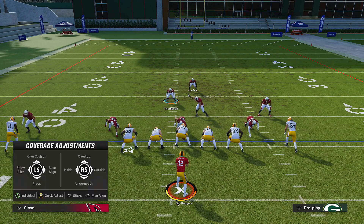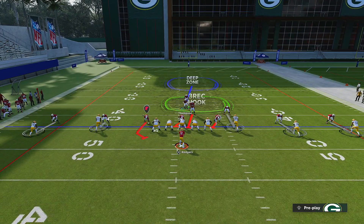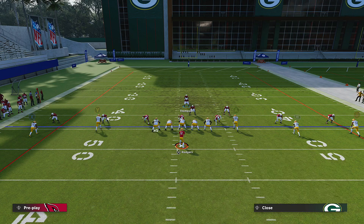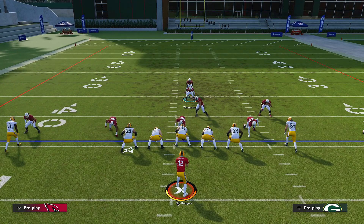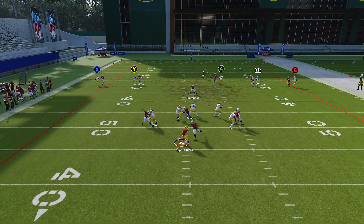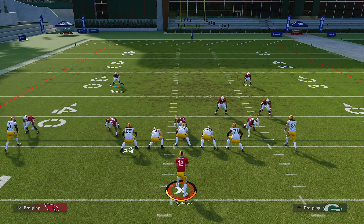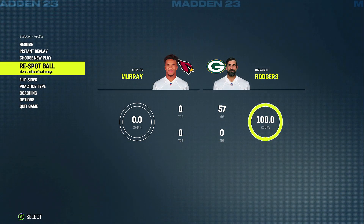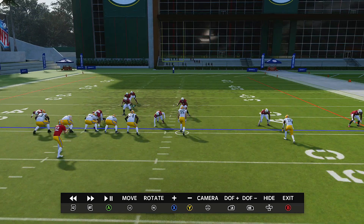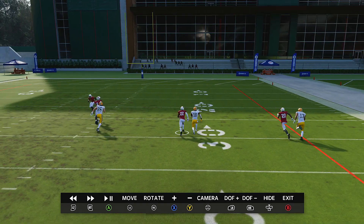On defense, if you see that, you know you can actually just press, shade over the top, and shade inside or outside. Let's put everybody on streaks and see who gets over the top - snapping the ball in Cover One Press. Nobody gets over the top. That adjustment with shading over the top is going to help you avoid getting burned. And this goes for you too - you have to know your depth chart and your lineup.